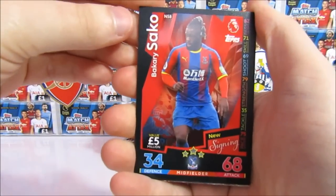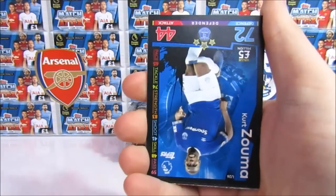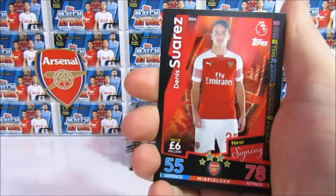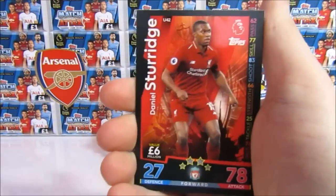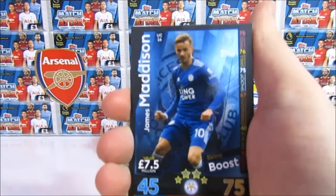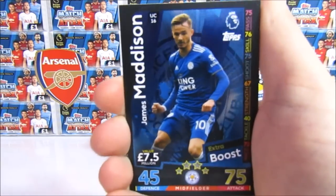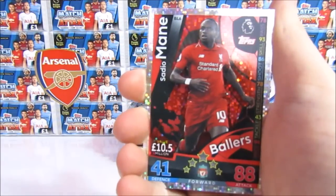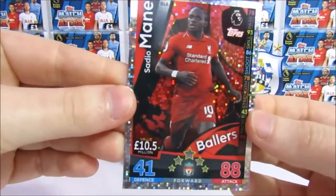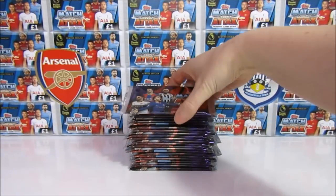In the first pack we have a Sacco new signing, a Gibbs White update, a Zuma, a Denis Suarez new signing — perfect start — a Daniel Sturridge, a James Madison Extra Boost which has a holo on it similar to the Fan Favourite from the normal collection, and then a Sadio Mane Ballers which we actually already have from the stat pack. Moving on to the next pack.